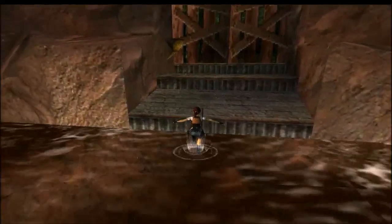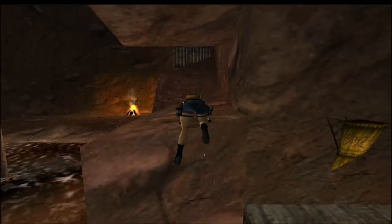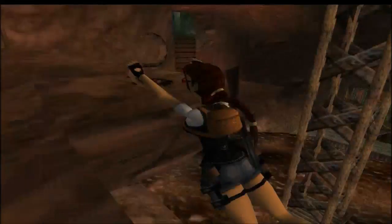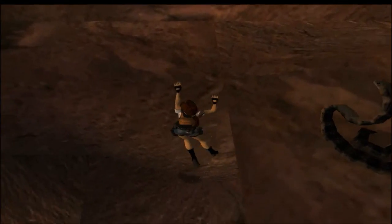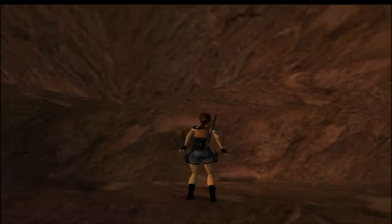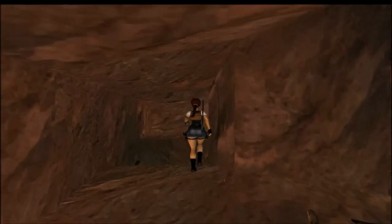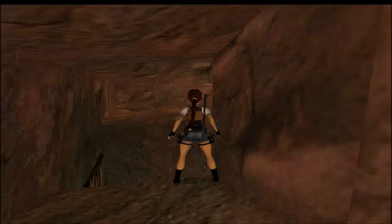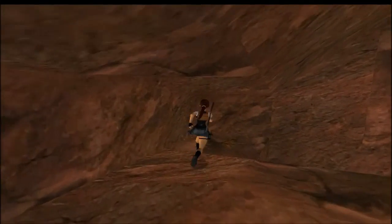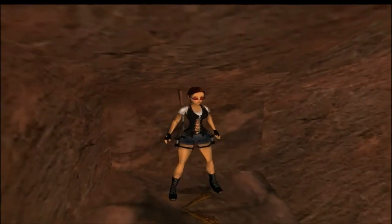Now you want to come up to here — this is a big open area, not a lot you can do. We need to grab a torch. When I come up here you'll notice there's a snake, so I'm going to shimmy around so the snake doesn't get me. I believe this snake is poisonous. Just deal with him and save, because I haven't saved yet.